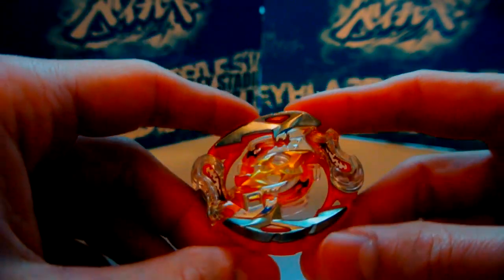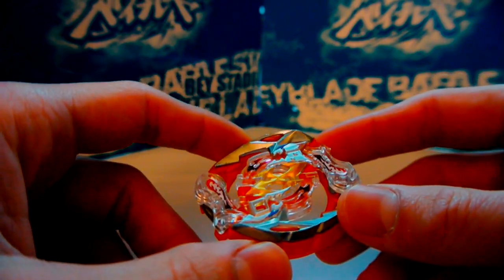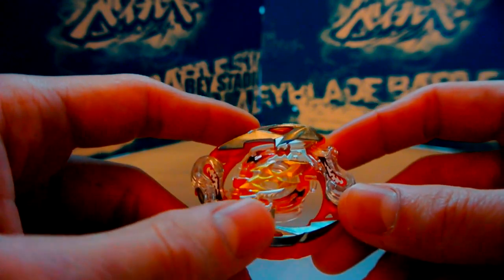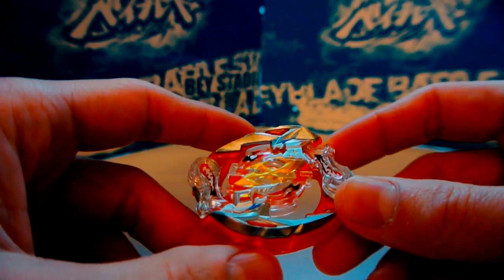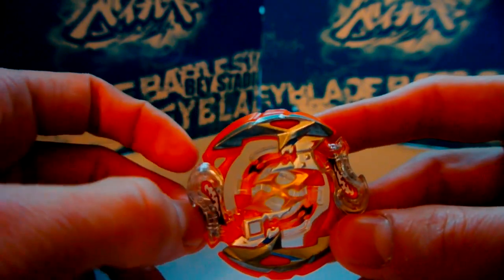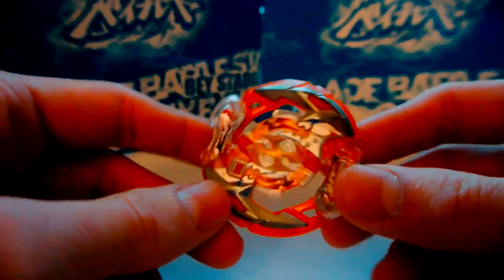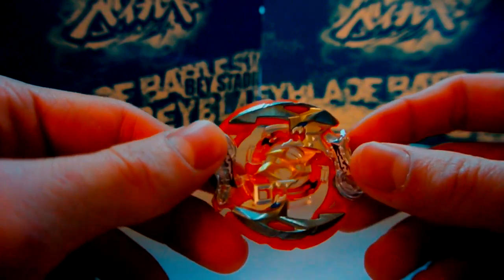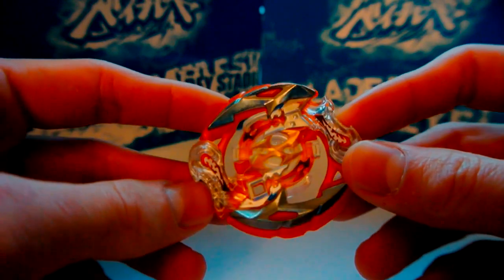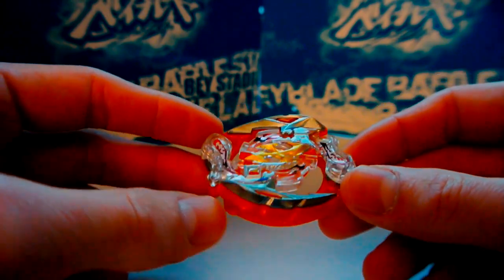Basically, that combo was able to — at the time Crash Ragnarok was first released — it was my anti-good-person combo. It could burst Deep Chaos on Revolve and Burying, it could burst Emperor Fornius Burying, it could outspin drain Fafnir on Atomic and Destroy provided Fafnir wasn't using Polish, and it could beat most attack types if you were able to launch correctly to dodge them. It's a pretty versatile layer, though kind of risky to use, because aside from left-spin Atomic, none of its matchups are really guaranteed wins — that's just the risk of using right-spin Destroy.